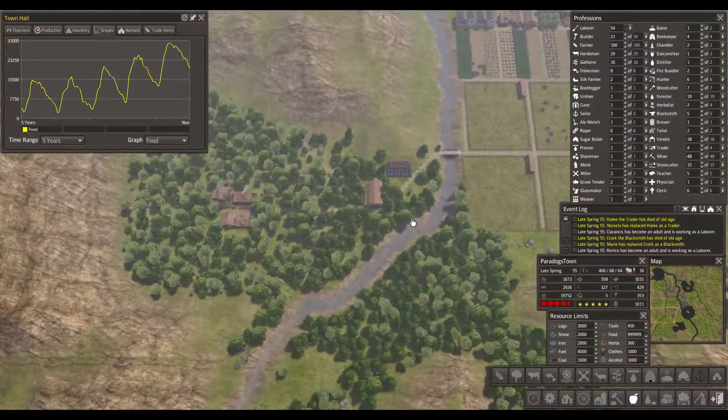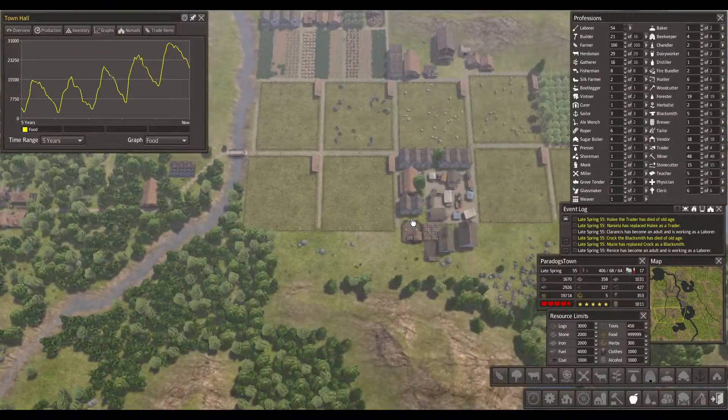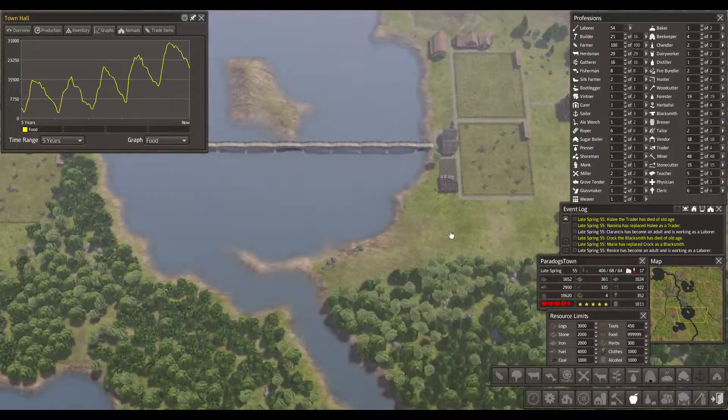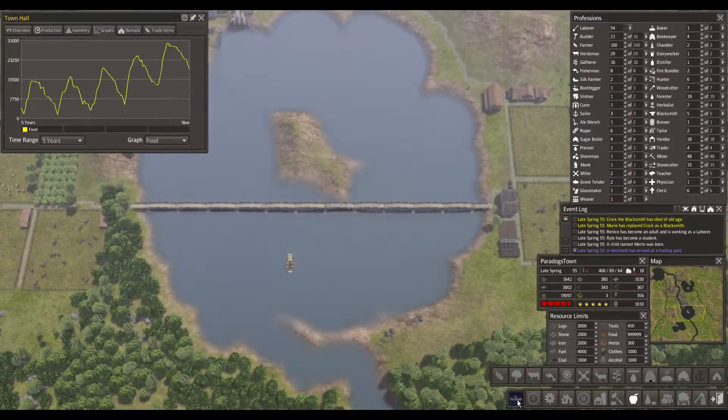We have no problem feeding these guys. The only thing we're a little bit low on is stone and maybe iron — no, that's coal. We should get some more coal actually.